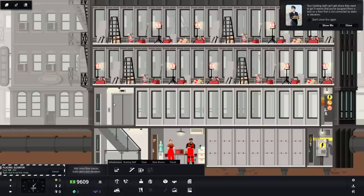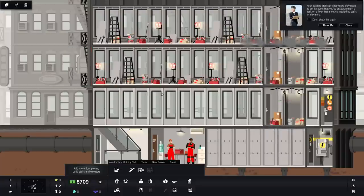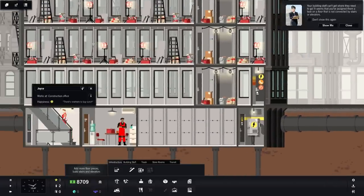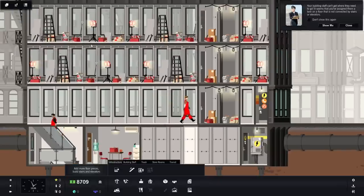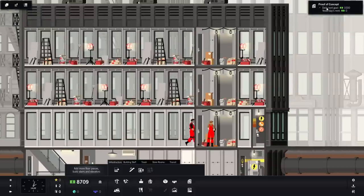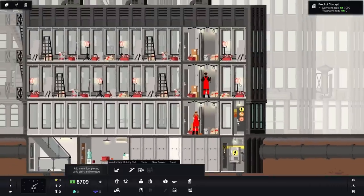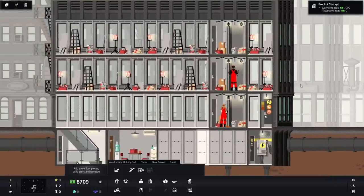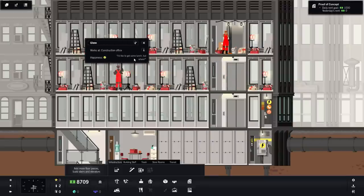We've got stairs that can go from the ground floor into the basement, but nothing going up. So we can either build more stairs — but that's not particularly swanky. I think we're going to want elevators. There are fire exits on the outside, so in case of emergency, people can still walk. I'm going to leave one extra gap next to the electrical closet for future reasons, and then get some elevators going up over here. Now we've got our workers — Joyce and Glenn — so Joyce is going to build the elevator for us.